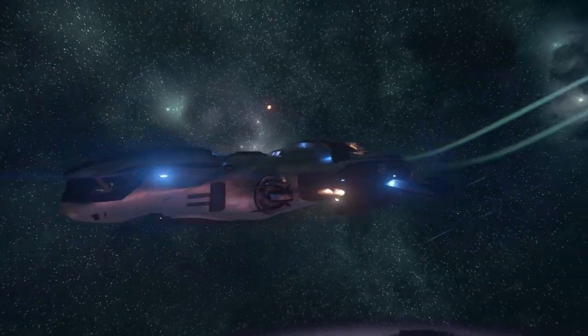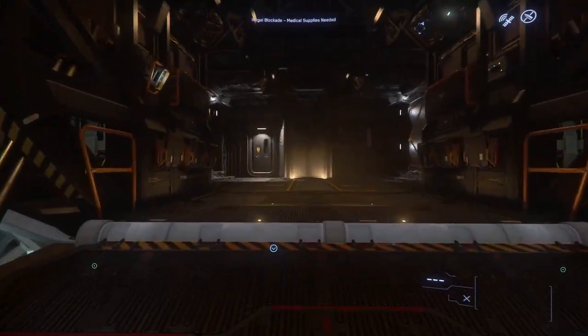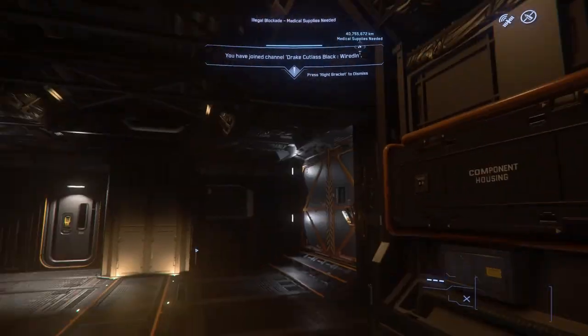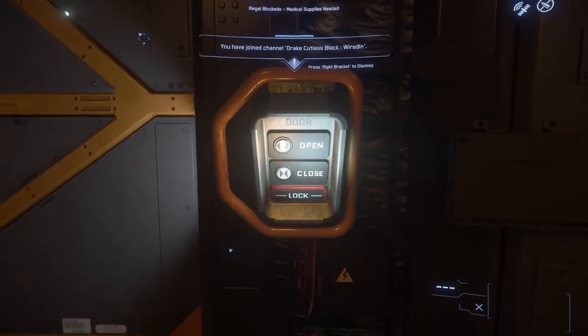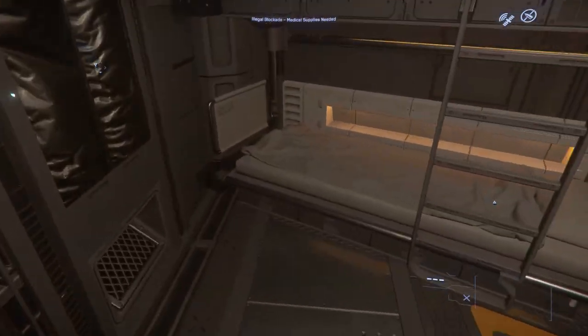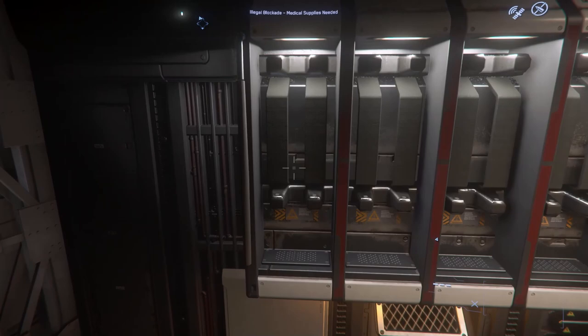Starting off with the tour — first, the Cutlass Black. The only entrance you can always use is the ramp on the back, but the two doors on either side can always be used for a quick exit. The side doors can also be used to get back on the ship in low or no-gravity environments. In the front, there are two beds, a gun rack, the pilot and co-pilot seat, and finally the turret seat.